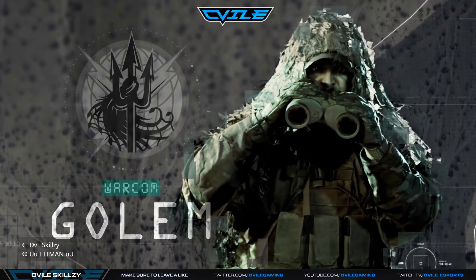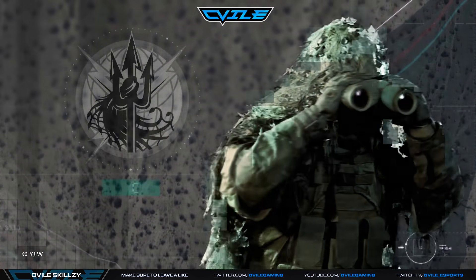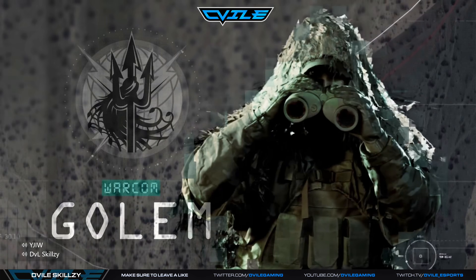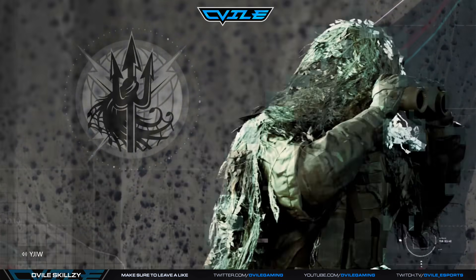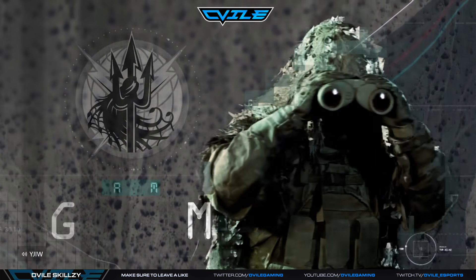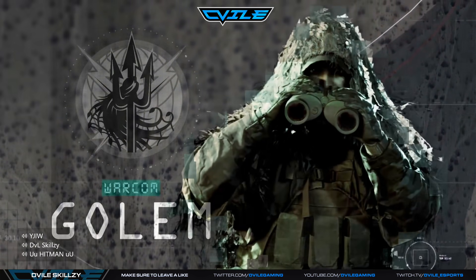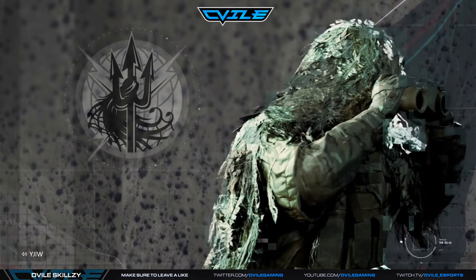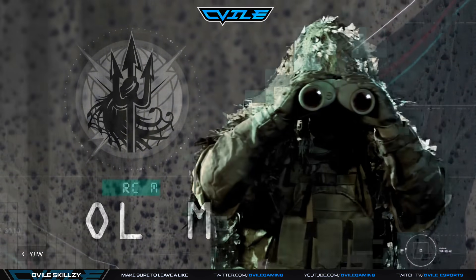Stick together as a team — focus fire on helicopters and juggernauts together. If you're getting overcrowded and teammates start dying, find a tight 90-degree corner, get behind your riot shield, and take all the bullets on the shield. Make sure you're prone slightly so your feet are covered — you won't take any damage at all. This lets you survive while the rest of your team spawns back in so you can regroup. This is especially useful if you're not as experienced.